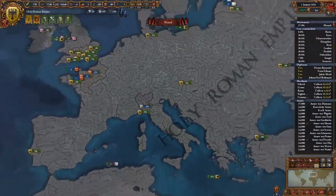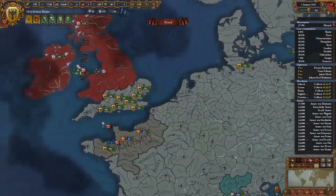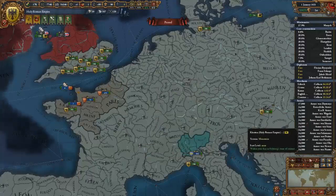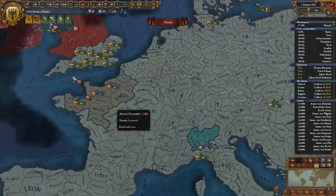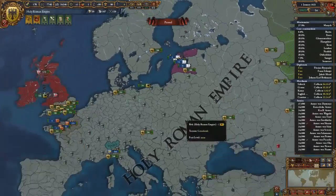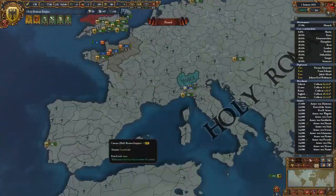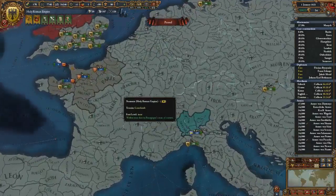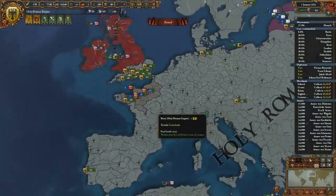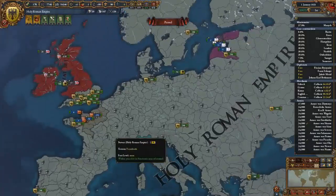I started my expansion in Italy, but I also got the Charles the First event — as Charles the First dies, you inherit most of the land as Austria. France may have started as my main enemy, along with the Ottomans. I had alliances with Bohemia, Hungary, and Spain. I started enemies with France and the Ottomans and wanted to wipe them out as soon as possible. One of my first wars was with France — I humiliated them, a strategy I've seen employed by Daniel from Paradox Interactive.